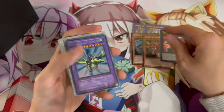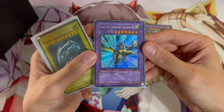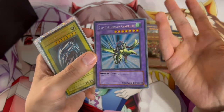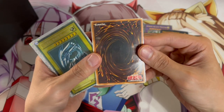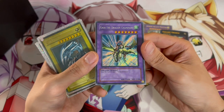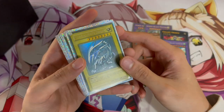I picked up a Gallon Granite just wanted an extra copy. I also picked up an LOB first edition Gaia the Dragon Champion — it's not in the greatest condition, it is Asian English, and you can see some of the damage there, but it being first edition even as Asian English is absolutely stunning. I think this card is insane.